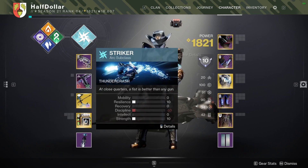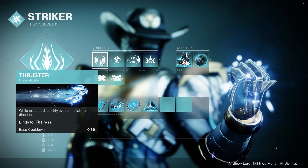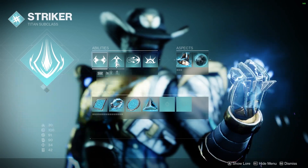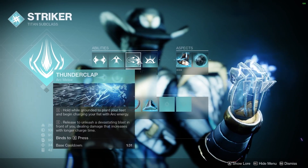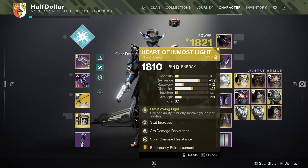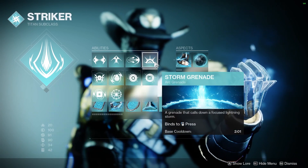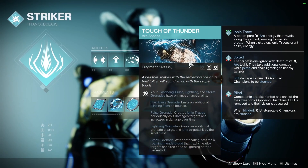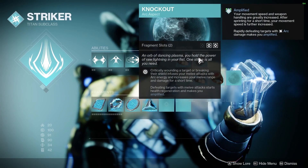I'm going to do a real quick little build overview for you guys. I'm using Striker Titan with Thruster so I can kind of have the hunter feeling of using my dodge and getting some cooldowns back, and I'll also collect the orbs that I make. Catapult lift because I like it. Thunderclap because I'm using Heart of Inmost Light — it's easier to proc than shoulder charge. Storm grenades because I prefer them. Touch of Thunder because it makes my storm grenades amazing. And Knockout because it will heal me when I get an empowered melee kill.